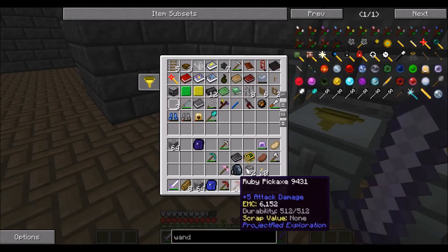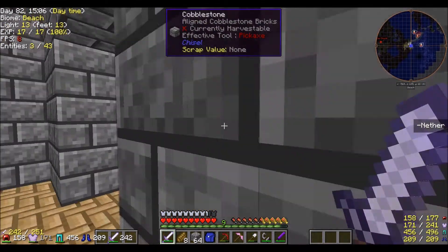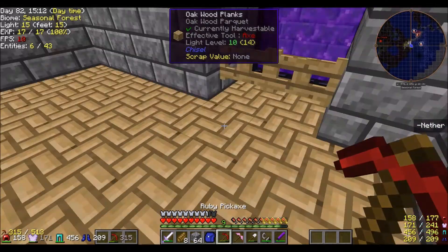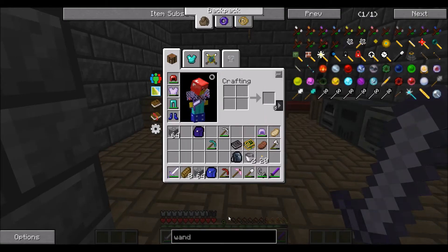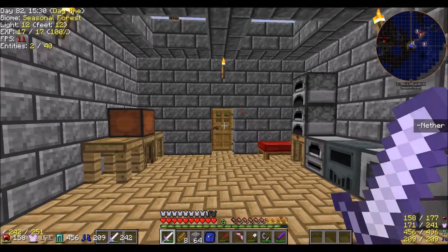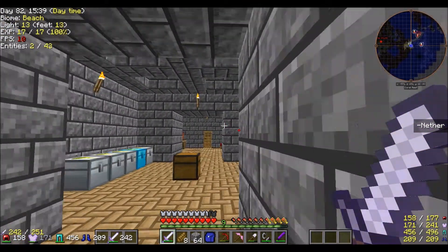I don't need that now. I'll take the alloy pickaxe with me to mine cobalt and ardite, because that's one of the main reasons why I'm going to the Nether. Also to get things like glowstone and stuff, and maybe even some blaze powder. What was I going to make that needed blaze powder? I totally forget.